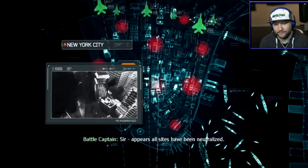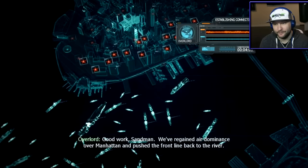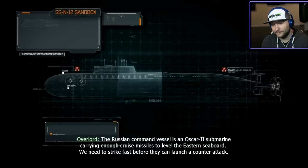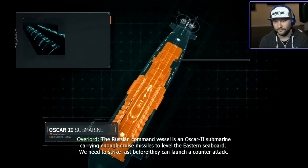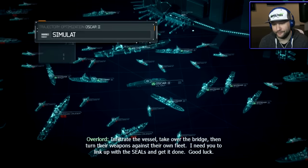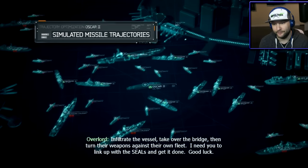Sir, the Purzol sites have been neutralized. Good work, Sandman. We've regained air dominance over Manhattan and pushed the front line back to the river. What's our next target? The Russian command vessel is an Oscar-2 submarine carrying enough cruise missiles to level the eastern seaboard. We need to strike fast before they can launch a counter-attack. What's the mission? Infiltrate the vessel, take over the bridge, then turn their weapons against their own fleet. Link up with the SEALs and get it done. Good luck.